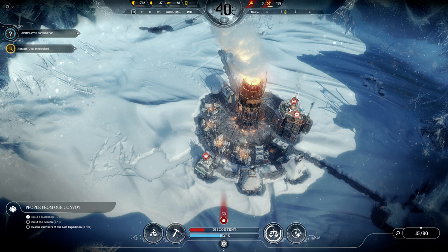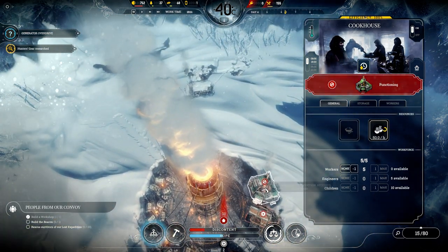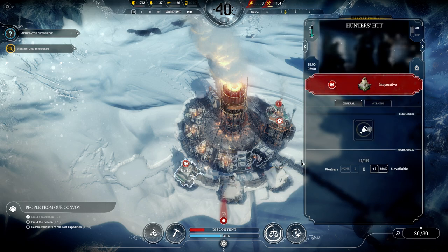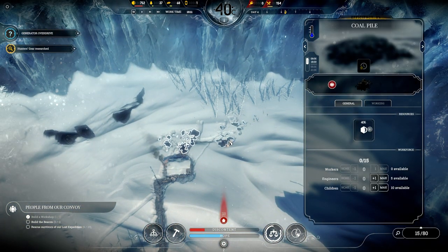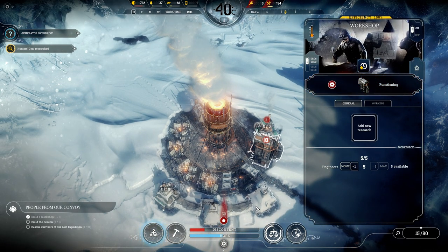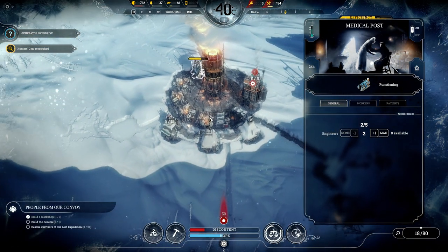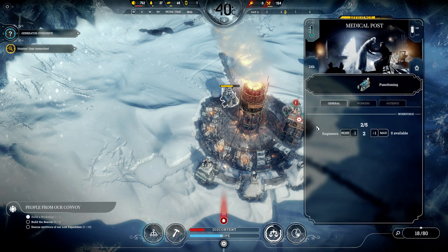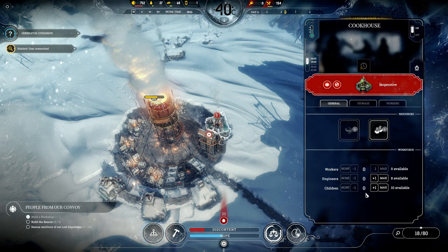Let's see if I can assign some more people here. I can cancel some people on the cookhouse since we've got food rations for about two days, and allocate them over there. There's so much to consider in this game. How many patients do we have — we've got two. I can take out three from here, but I don't want my engineers gathering food.